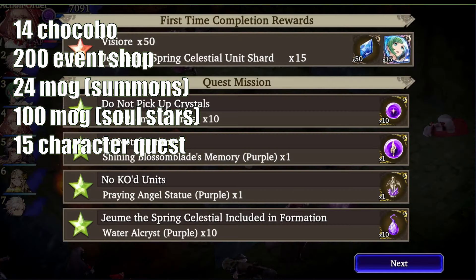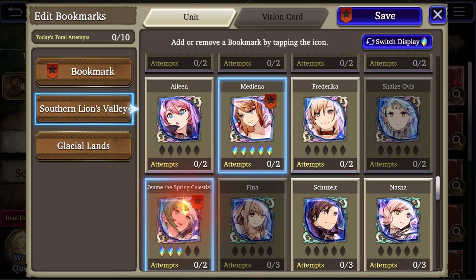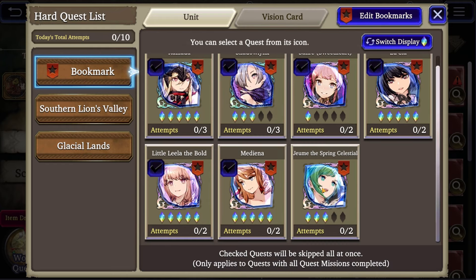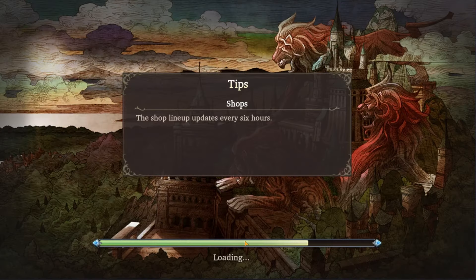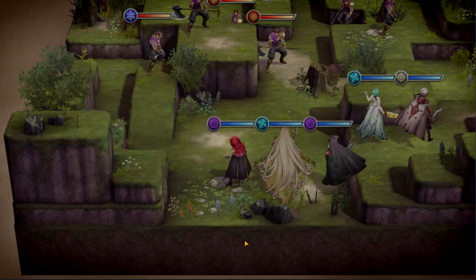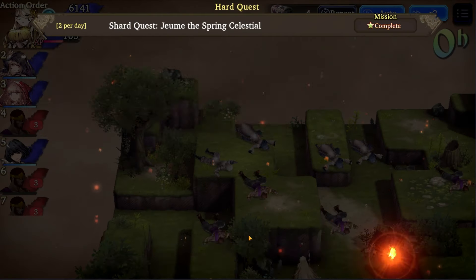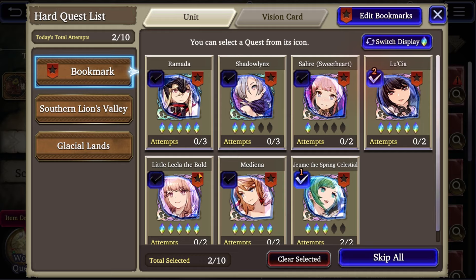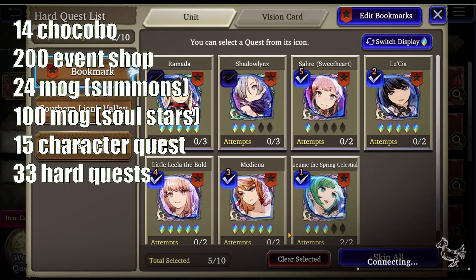Now we'll find her hard quest. Go to Story, Hard Quest List. Let's look around and see if we can find her. Here she is about halfway down Southern Lion's Valley. Let's bookmark her hard quest so we can easily farm it every day. You'll see her quest doesn't have a checkbox like the other ones do — we just need to clear it once and then it will be selectable. Make sure you bring a chainer. The initial clear reward on her hard quest is five of her shards, plus there's an awesome 4x hard quest buff going on right now, so instead of one shard for each clear we get four. You can clear the hard quest twice per day. I feel weird counting this 4x event because future viewers may not have this buff, so let's just count this as the default one shard per run. So you'll typically get five shards from the initial clear and then 28 from daily hard quest farming before her event ends and this quest disappears.